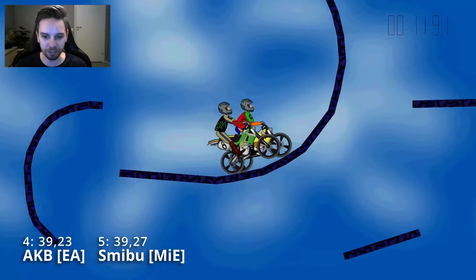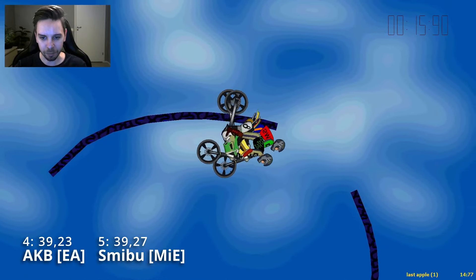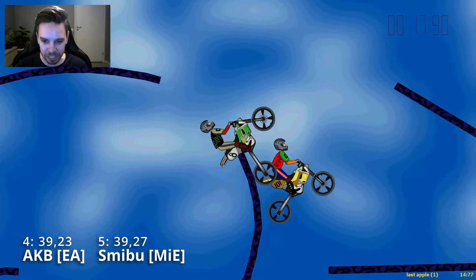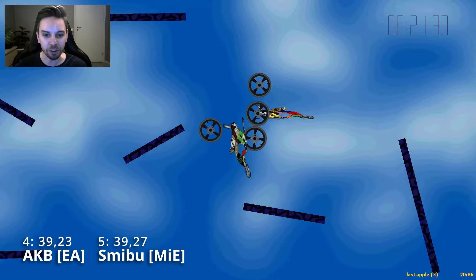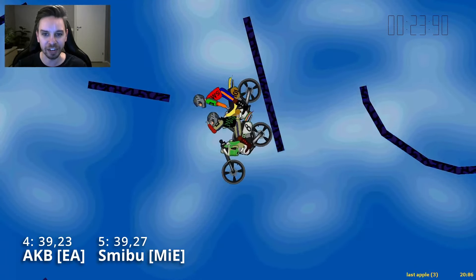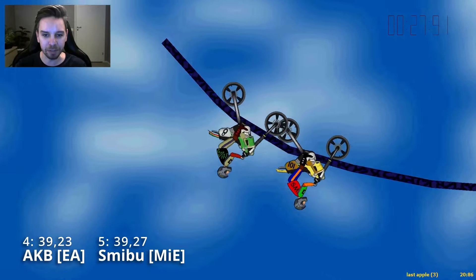Let's go back and follow AKB. Both of them coming up here, using the back wheel hang, braking, coming out, going slow so you can get a nice push. AKB goes for a brutal so he can gas on top of this polygon and get a push on the underside of the next polygon. So AKB has just a little bit more clean style than Smibu there.